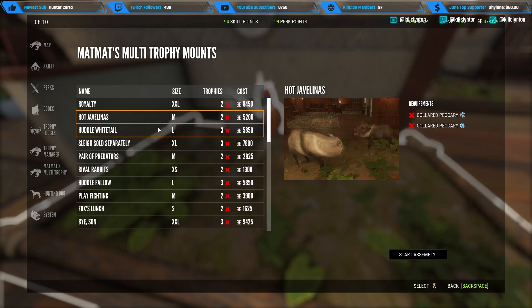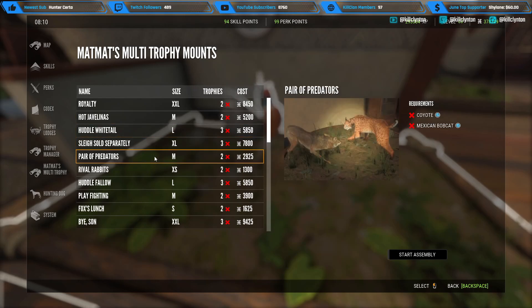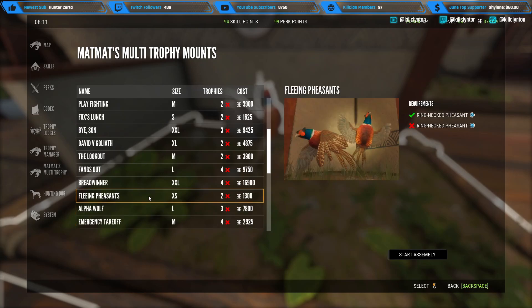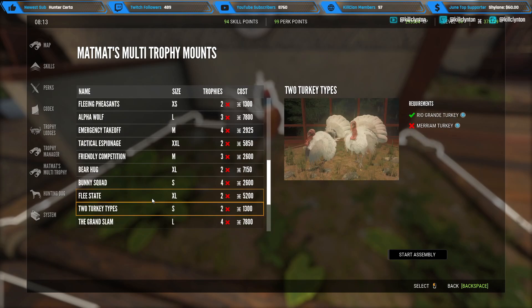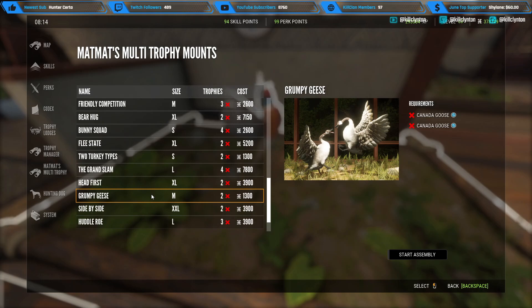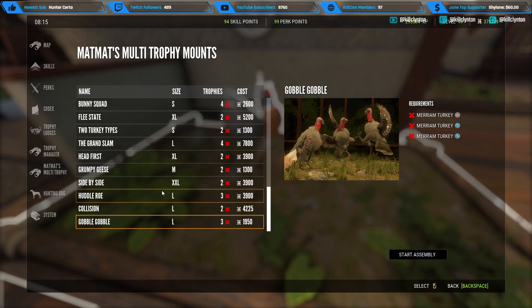The other new multi mounts added are: Hot Javelinas, requiring two male collared peccaries; Pair of Predators, requiring a male coyote and a Mexican bobcat; Rival Rabbits, requiring two male antelope jack rabbits; Fleeing Pheasants, requiring two male pheasants. Also added is a two turkey types mount requiring one male each of the Rio Grande turkey from Mexico and the Merriam turkey - I'm a big fan of mixing different species from different maps. Hopefully more will be added, and I'd love to see mule deer, more bobcat and javelina, and turkey with pheasant on the same multi mount.